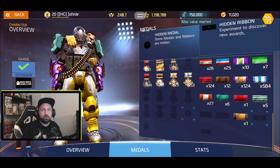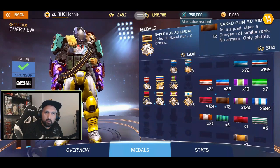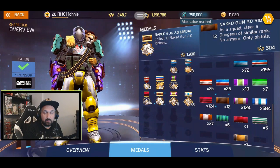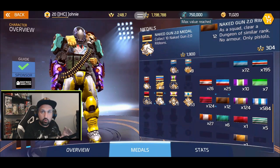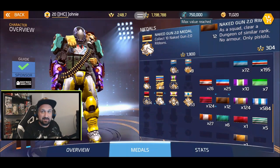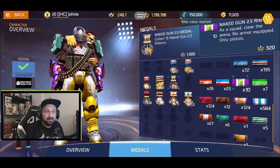There are three naked ribbons — we call them naked ribbons because you have to do stuff naked, with no armor, using only a pistol. This one right here is Naked Gun 2.0. It says: as a squad, clear a dungeon of similar rank, no armor, only pistol. This one can be achieved in Voltaic Fist or Blade Dancer — I suggest Voltaic Fist. It's a squad ribbon, so all three players should be naked. Don't use damage skills like grenades, sentry gun, or EMP bomb — it will kill the ribbon for the whole team.